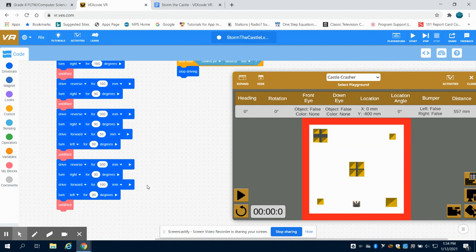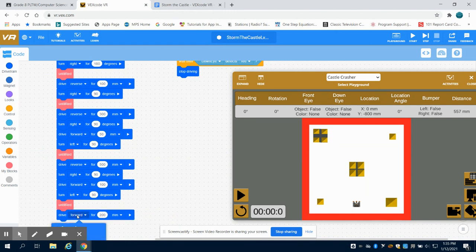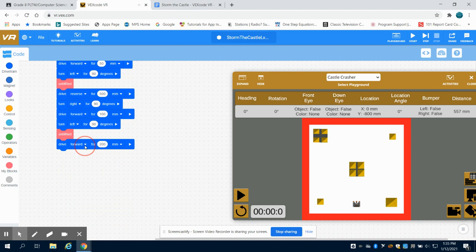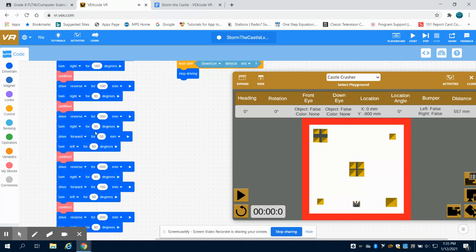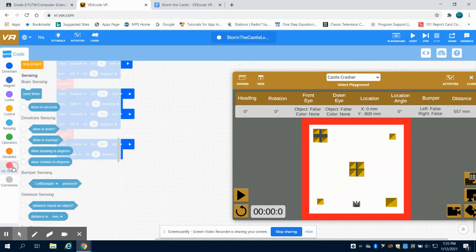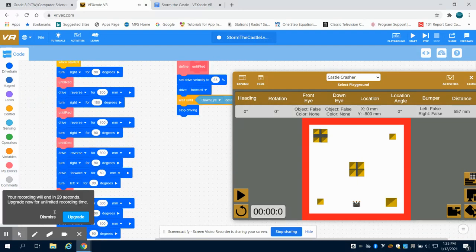To finish out the rest of the program, I know I'm going to drive in reverse 200 millimeters. Then I'm going to turn right to get that last one sitting over here in this corner at 90 degrees, and run my function again until red. I'm going to experiment a little bit - on that backup, that would be on the second 'until red' - but I might want to back up around 150 millimeters, and we can run this program and see if that's off.